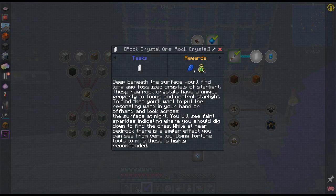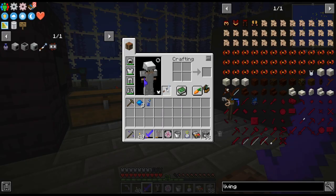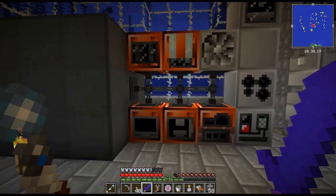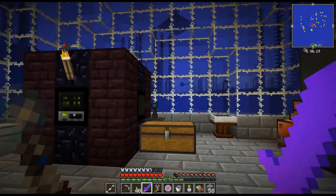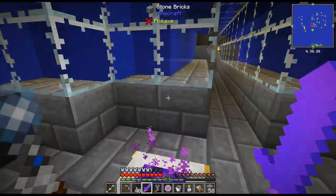Deep beneath the surface. You want to put the Resonating Wand in your hand or offhand and look across the surface at night — ah, that's right, yeah. Is that going to work? I just saw bubbles — that must have been a guardian. Yeah, that was the guardian.